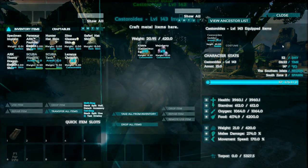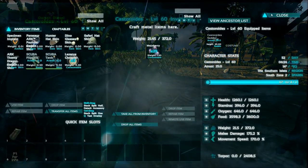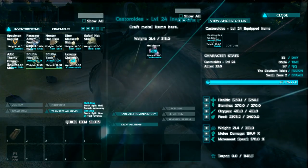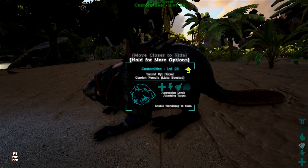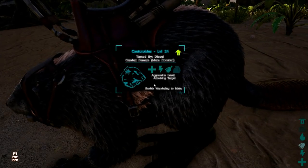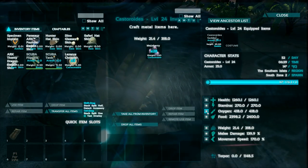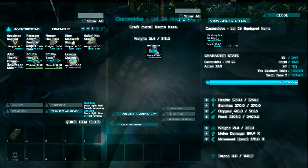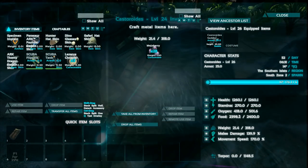Each and every oxygen stat is actually different. We have 1000 on one, we got 600-something on another, and we have 400 on the one down here. But what is even more interesting is that when you pump the oxygen stat, the base oxygen stat doesn't seem to increase at all.